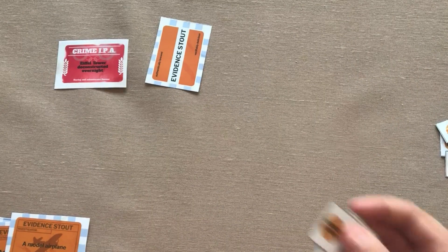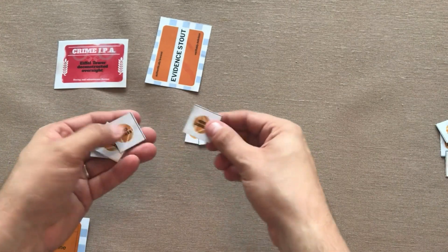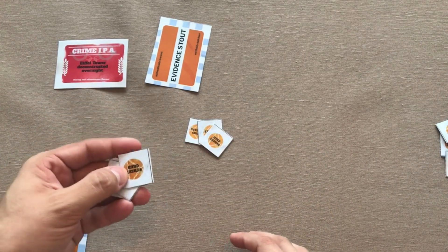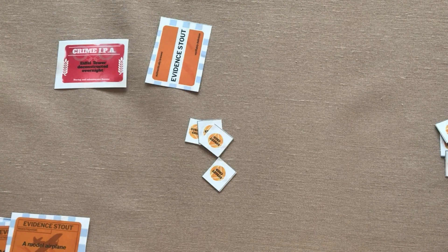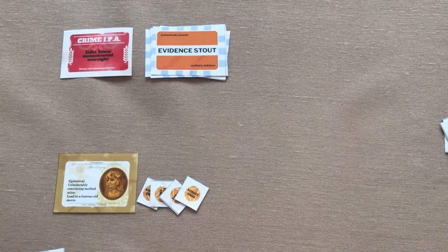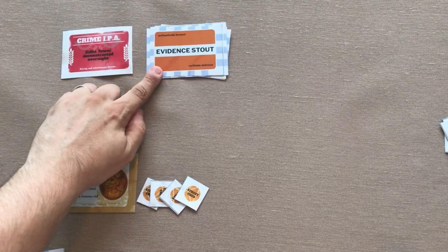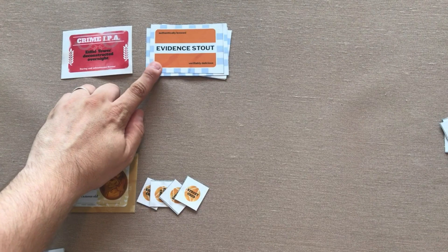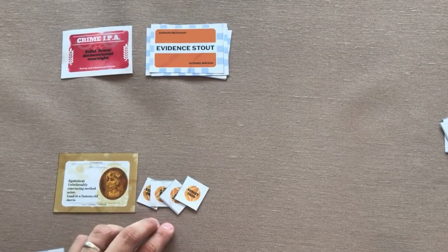I'm also going to give out these street cred tokens — a total of the number of players plus one for each player at the beginning of the game. These are going to be used to challenge other people's stories, and as time goes on you're going to want to have more of them. So I've got the crime, the evidence stack, my character card, and my street cred.